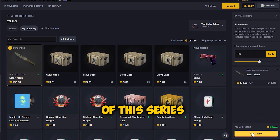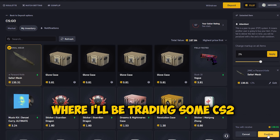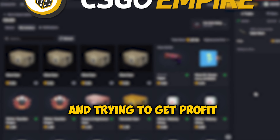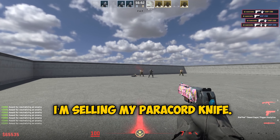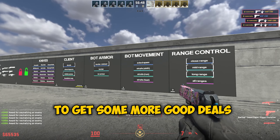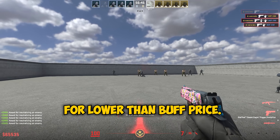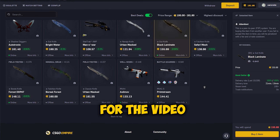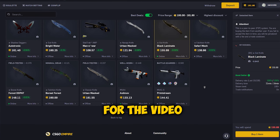Welcome to part 2 of this series where I'll be trading some CS2 skins on the CSGO Empire marketplace and trying to get profit by flipping them. In this episode I'm selling my paracord knife and then trying to get some more good deals and buy some items for lower than buff price. If you missed the first part, I'll have the link in the description so you can go check it out.